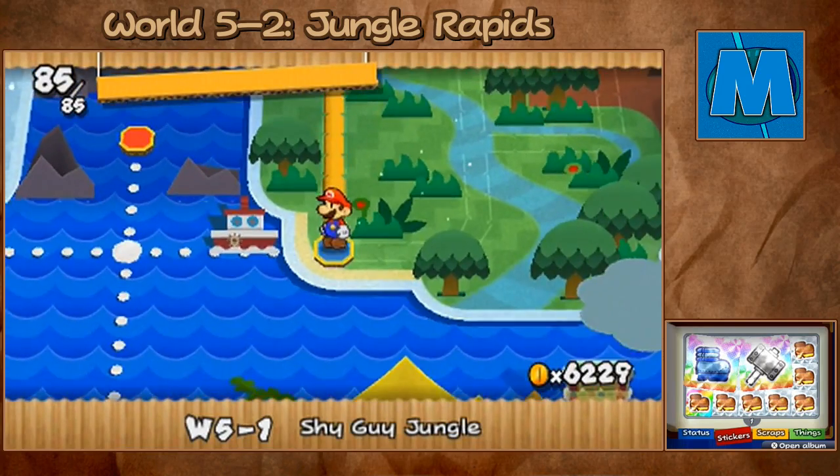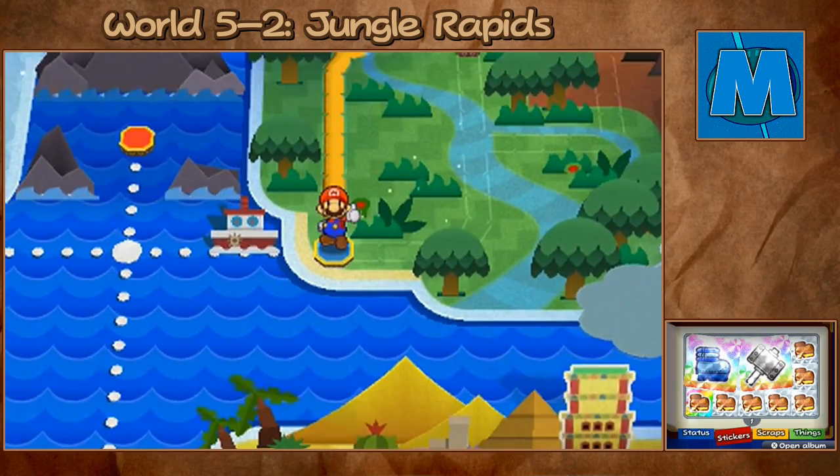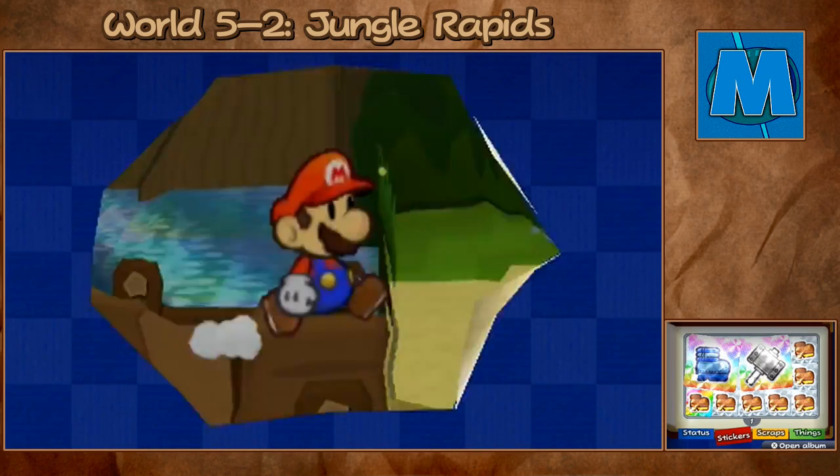Alright, hey guys, it's Mimi here. We're back to Paper Mario Sticker Star. We're going to be going back to World 5-1 because I actually missed a couple things in the last episode. I don't know how I did that, but either way, we're going to go ahead and hit it up now.